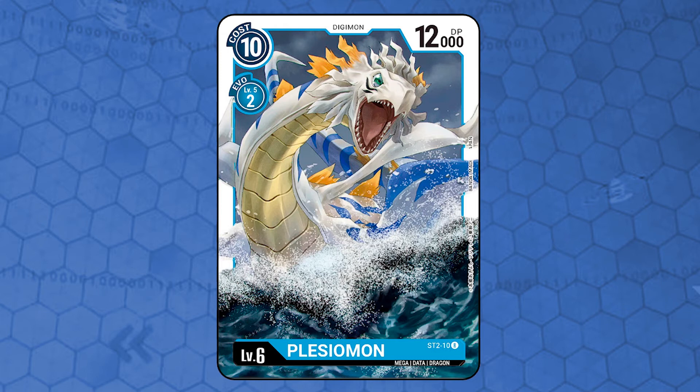Plesiosmon. Level 6, data attribute, dragon type, 12000 DP, costs 10 memory to play from hand and 2 to Digivolve, requiring a level 5 blue Digimon. It has no effects. Its DP is pretty big, so it is nice to have a Plesiosmon in your security. Also, with cards like Gabumon and Wargarurumon under it, it can destroy an opponent's Digimon and discard up to 2 Digivolution sources from your opponent.